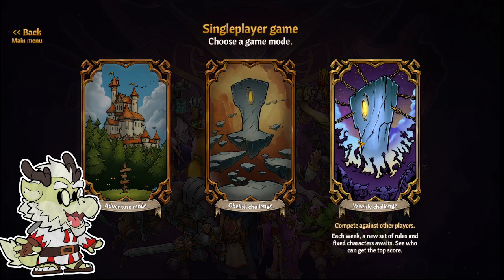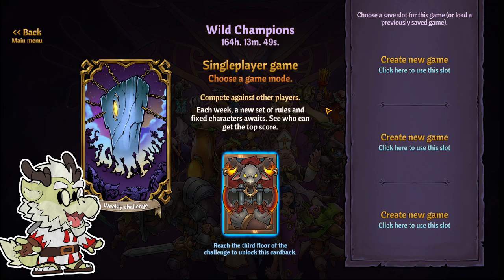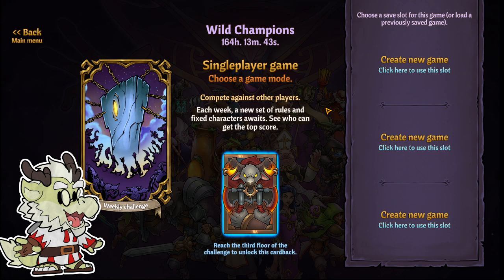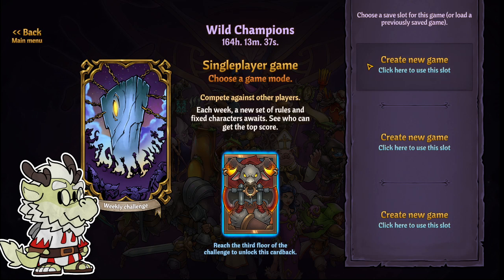Hey everybody, Corydon here going over the weekly challenge where we are going to be getting the minotaur card back, showing you how to draft for it. You just have to reach the third floor of the challenge to unlock this card back. This is Wild Champions for the week of August 31st, 2023, so let's go ahead and see what that entails.